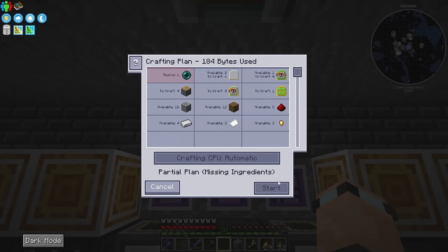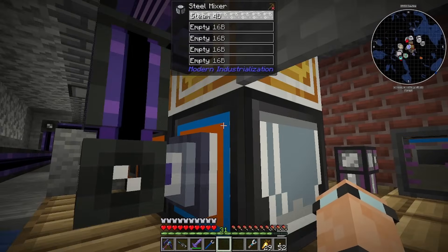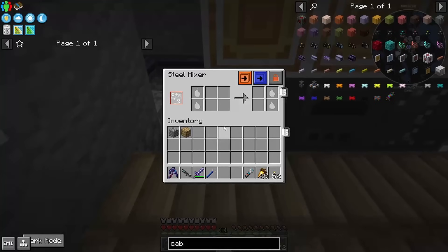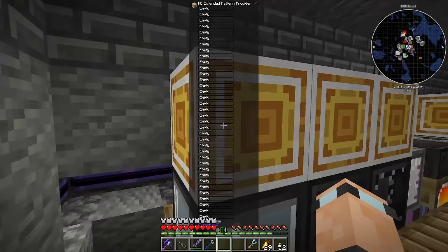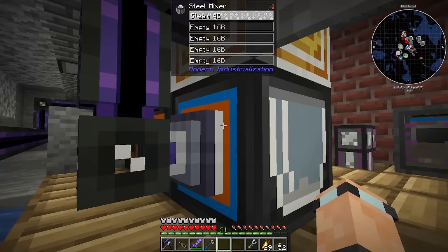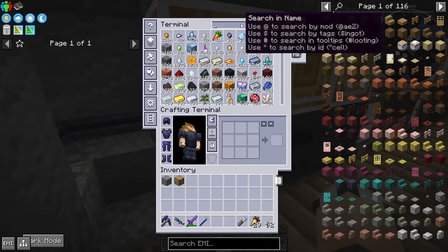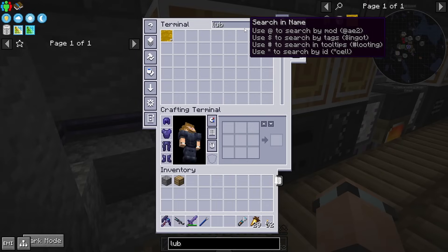I'm out of ender pearls apparently, brilliant. The importer will get both the fluids and the other stuff. I assume these can put items in from the top. Auto eject enabled — okay, yeah, I think that's how that works. Let's make some lubricant. Middle click — there you go. Two redstone and some creosote.